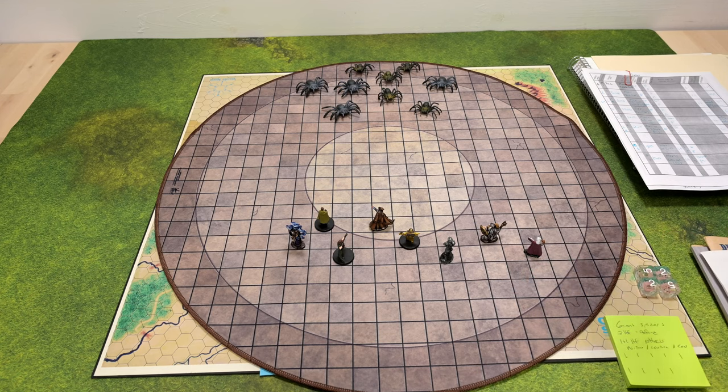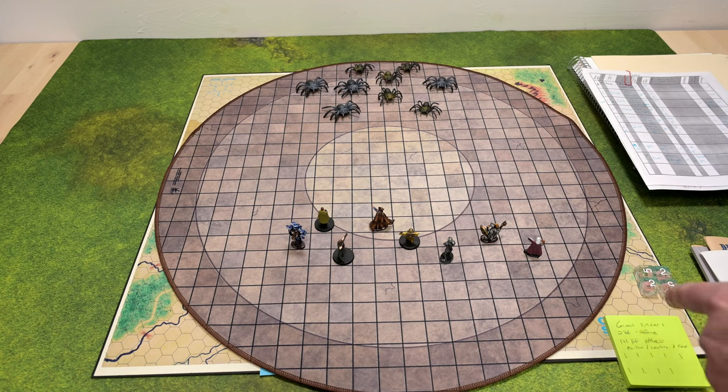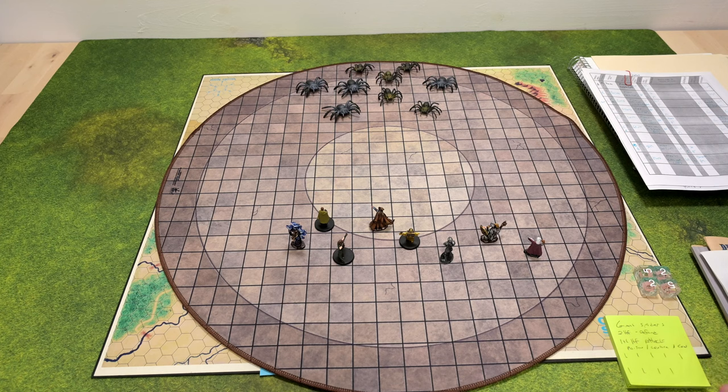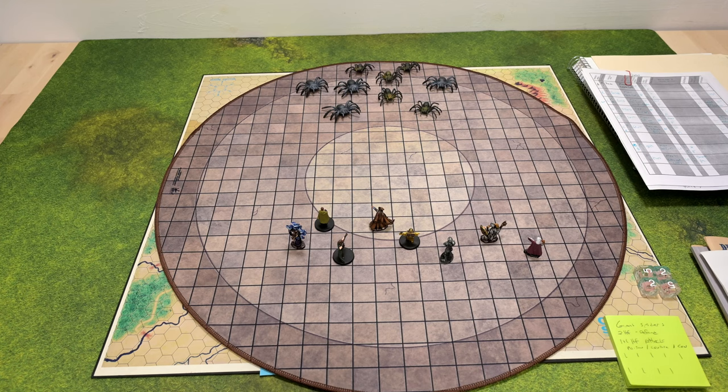The elf has a bow. They can actually shoot and move, so they're going to shoot the bow and then move back, because they are an elf magic-user not wearing any armor. They'll shoot their longbow and then move back, since the spiders will likely get into melee. If the spiders are not in melee at the end of the round, they can shoot again. The magic users move to the back. The elf will shoot, and then when the spiders close, they'll do melee.